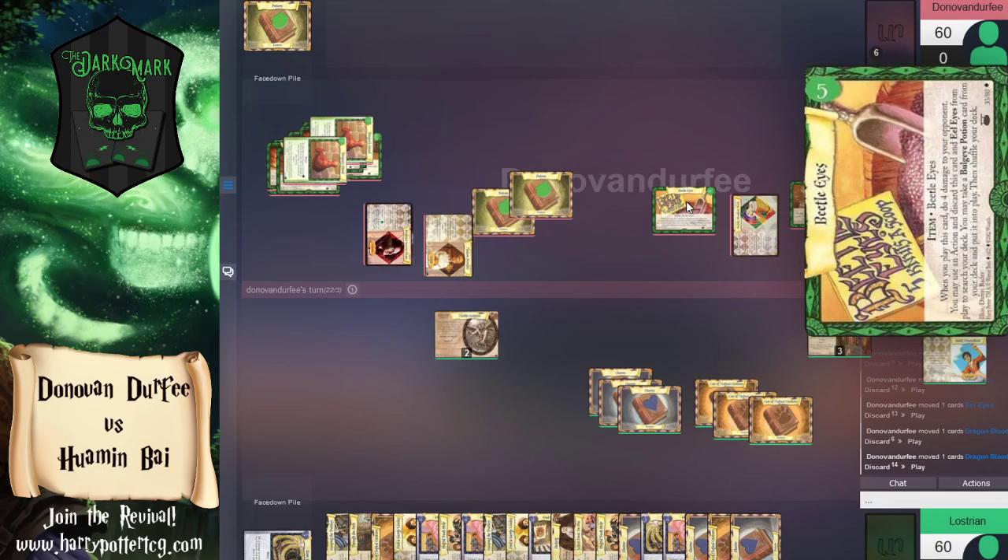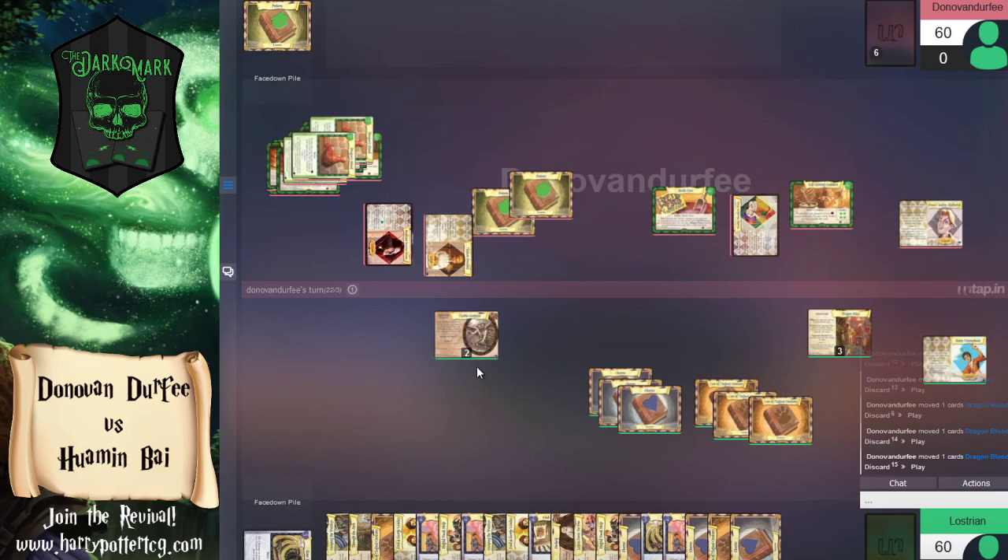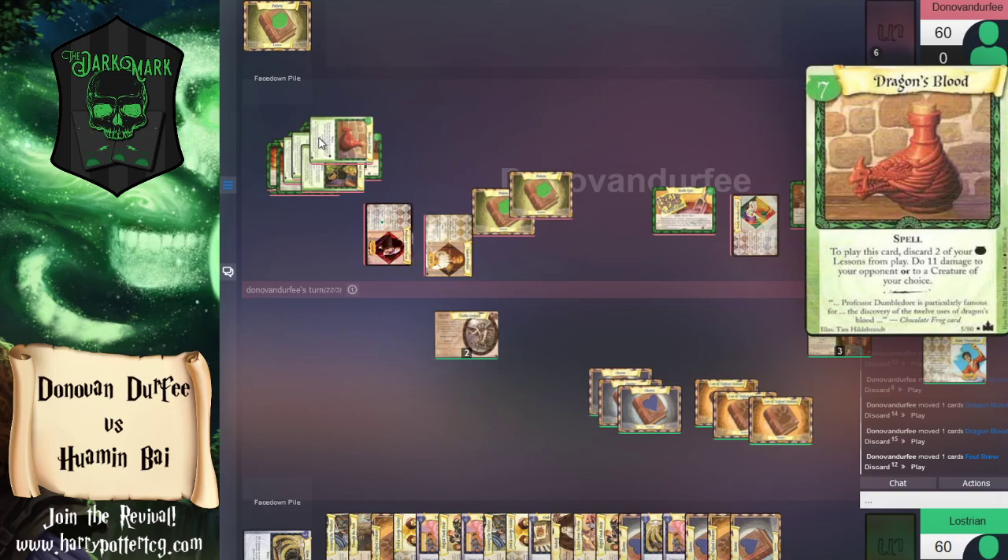Beetle Eyes does four damage when it comes in. It's close, but you figure your opponent is drawing cards too — you just have to get there faster. And healing all these cards might help because the gargoyle is dealing five. I don't think this Pomfrey is enough; it's too little too late. But top decking the Pomfrey is pretty much a god move here. If we'd played a few more lessons we might be in a better spot.